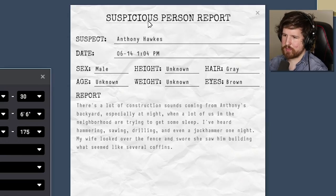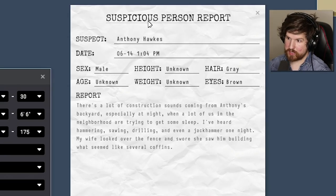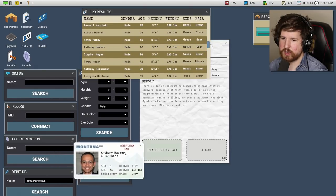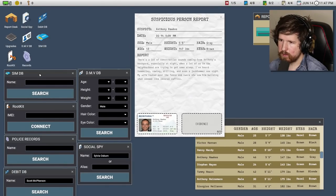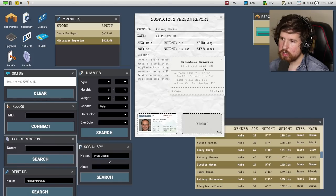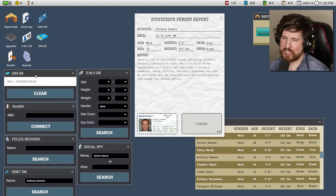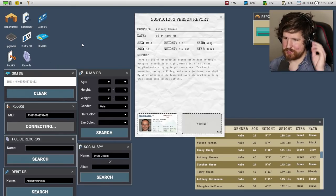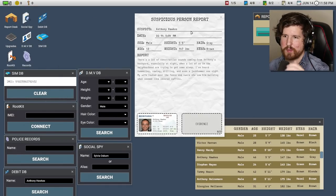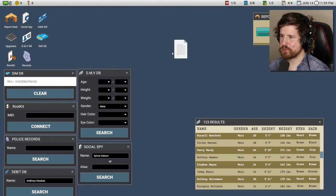We can move on to Anthony Hawks. There's a lot of construction sounds coming from Anthony's backyard, especially at night. My wife looked over the fence and swore she saw him building what seemed like several coffins. Let's check out Anthony — older fella. Domicile Depot, weather-coated lumber — this seems like a shred to me. Miniature emporium, Tier 4 big boy set, tram cat set. He likes trains. Leave this guy alone — he's just building coffins. DIY choo-choo trains. He's a shred, that's what I thought.